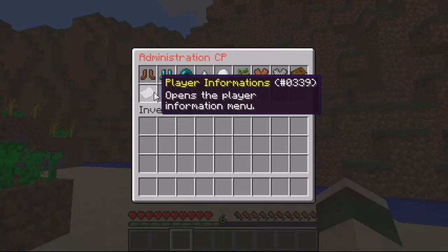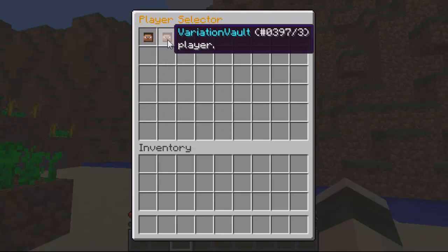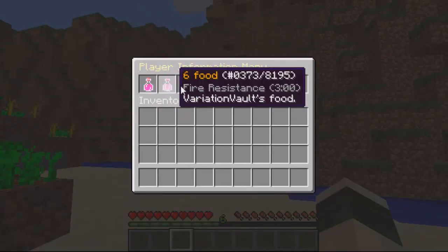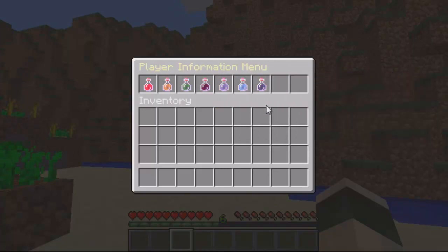Then you've got the player information — I really like the player information. When you click it you select the player you want; obviously it's just me and him online. You can see the player's health, their food, their XP, their game mode, you can see if they're visible, if they're flying, and you can also see their IP.